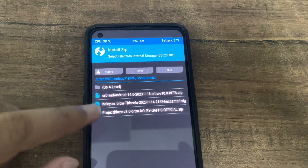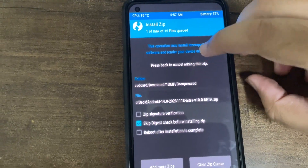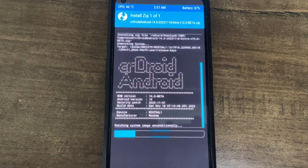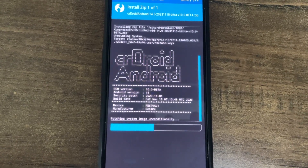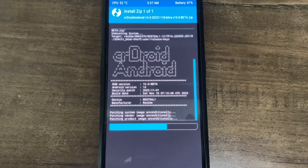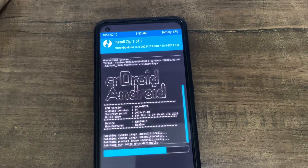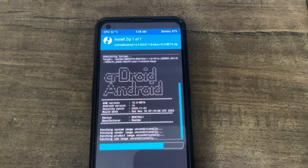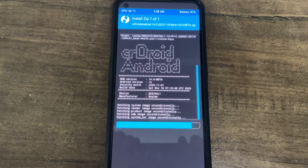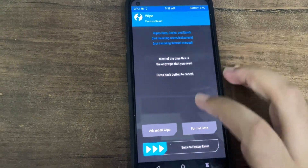I'll use the IDMP compressed format. I've done three ROMs to test, but we'll try this first one — the first CR Droid Android 14 build for us. Let's hope everything goes fine. You can see CR Droid 10.0 Beta, Android 14, security patch November 1, build date November 18 — it was available on the 19th or 20th, so we're a bit late, but that's not a problem. Let's hope it's stable. You just need to format data and reboot. If you get issues, flash the super partition file again and then the flashable zip. Everything shows success, so just come back and format data.